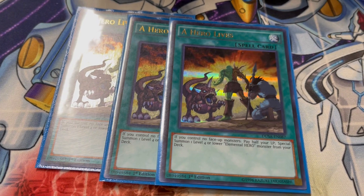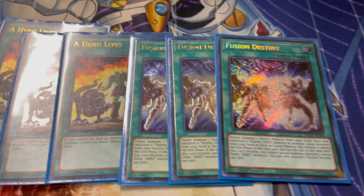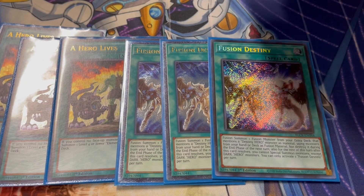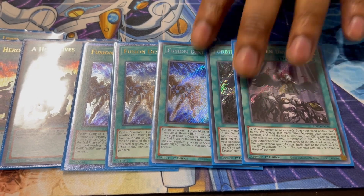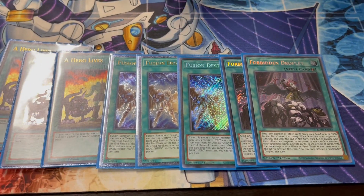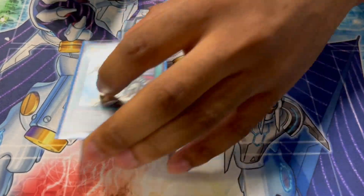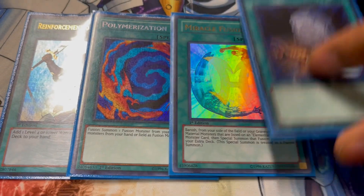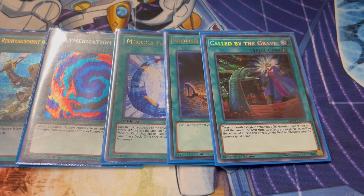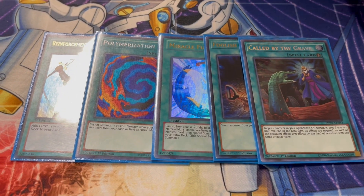Three Hero Lives — best utility card, best combo starter. Three Destiny Fusions. Two Droplets now that Ariselrator is gone — you already know, we can play this. Obviously Shifter is still in the format. That's pretty good in Heroes — it helps push for the OTK even more. For the one-ofs: one Rota, one Poly, one Miracle Fusion, one Foolish, one Called by the Grave. Standard lineup, you gotta play it.